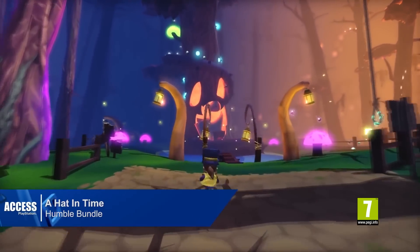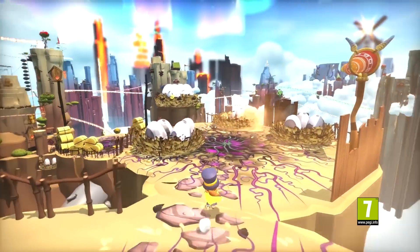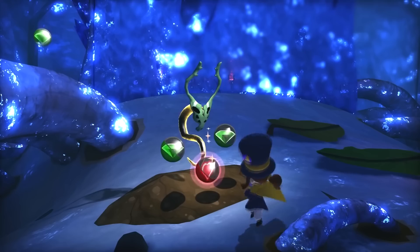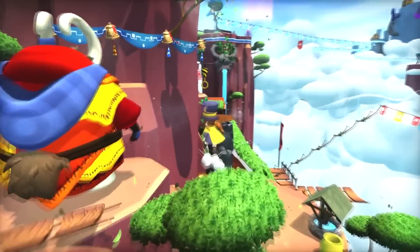A Hat in Time is on PS4 right now — a super charming 3D platformer about a young girl who stitches hats to give herself a range of abilities, opening up new explorable areas in the giant, beautifully designed world in which she finds herself.